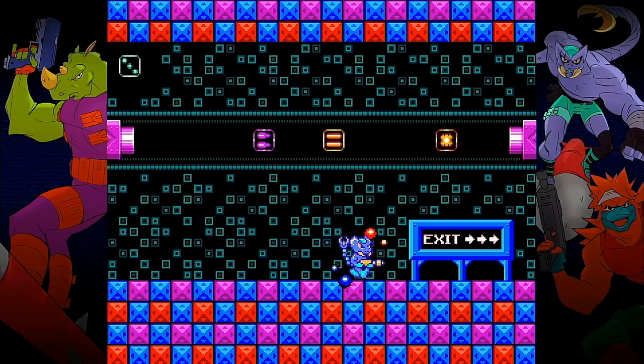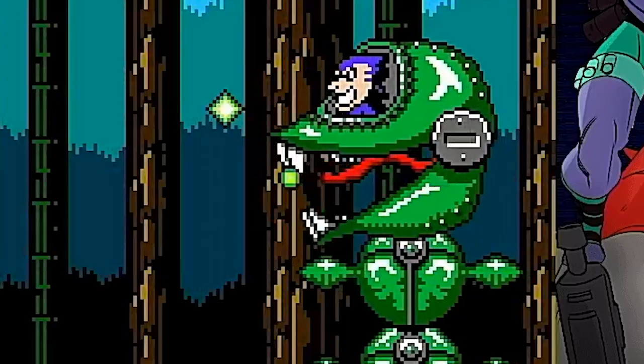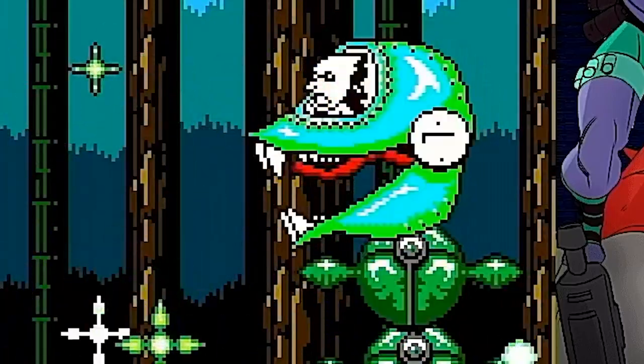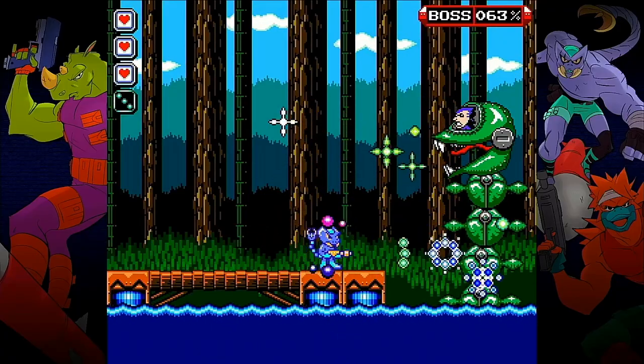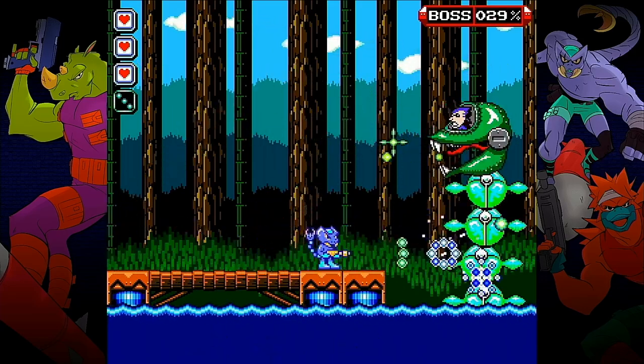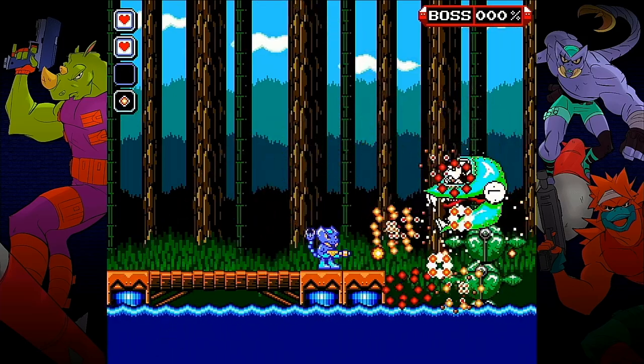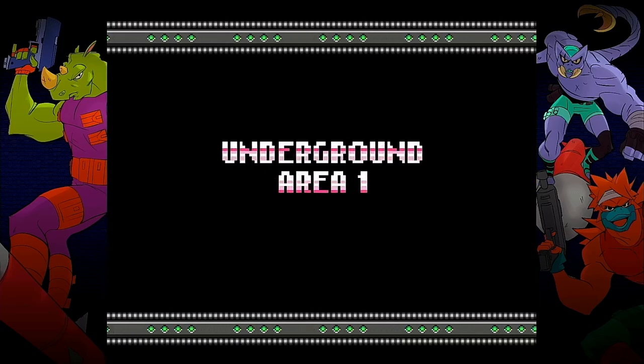After completing the third stage we get a final bonus stage before heading into the fourth stage, which contains the forest-based boss: a giant robotic venus flytrap with Crackman sat in its forehead. This first boss's mechanics are pretty simple — we just blast away at it whilst attempting to avoid the spiky thing as it spits out in random directions. If you manage to retain your weapon upgrade you'll make light work of it.